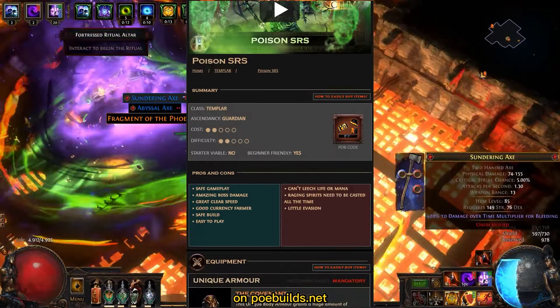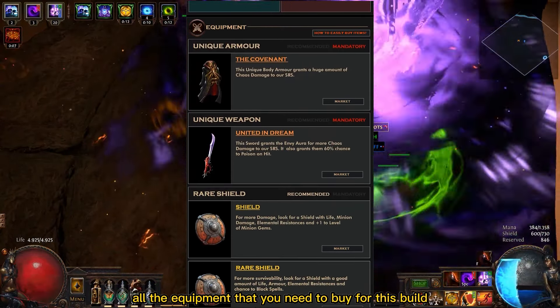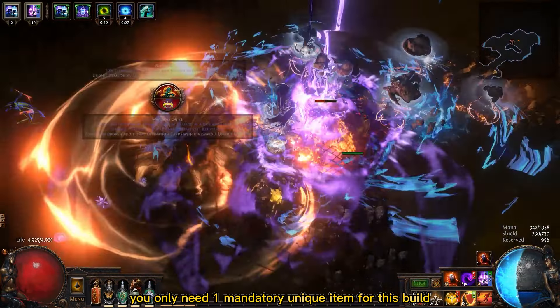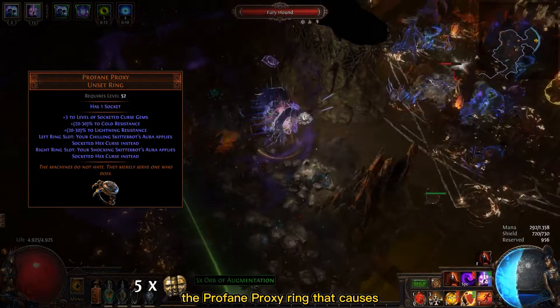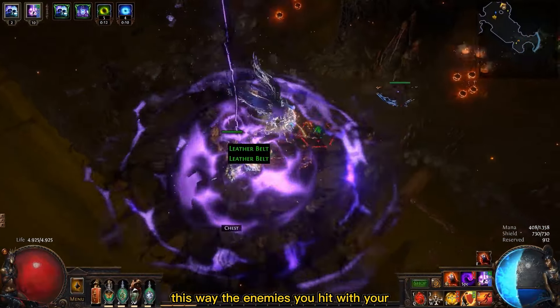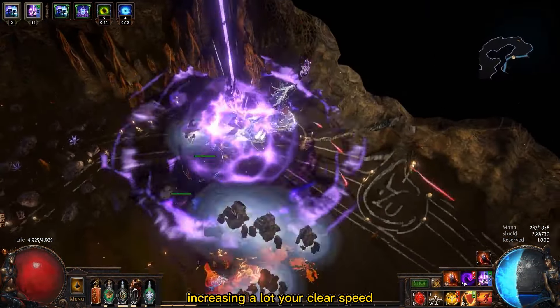Don't forget that on poebuilds.net you can find a list of all the equipment that you need to buy for this build, with direct links for examples being sold by other players. You only need one mandatory unique item for this build: the Profane Proxy Ring, which causes one of your skitterbots to have a curse aura. This way, the enemies you hit with your Hex Blast are always going to trigger the big area damage, increasing your clear speed a lot.